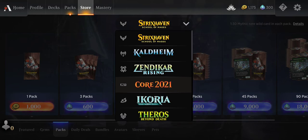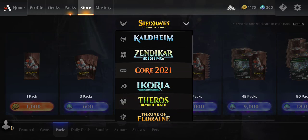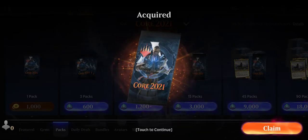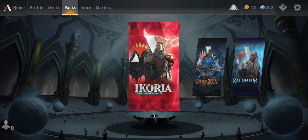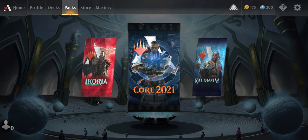Let's switch it up a little bit. Usually I do Ikoria, Zendikar, Call of Time, Strixhaven, stuff like that. Let's just go with a Core Pack - Core 2021. We'll buy that now and open it. I think you can get Terror of the Peaks in the Core 2021 packs.